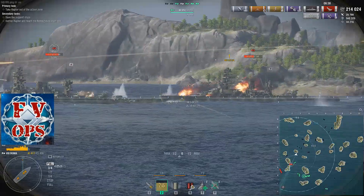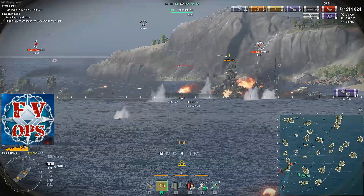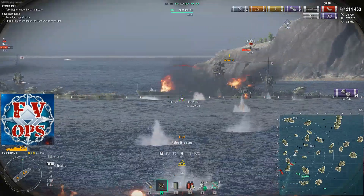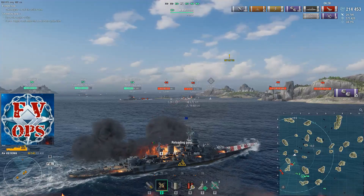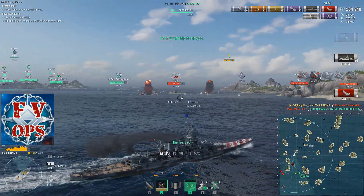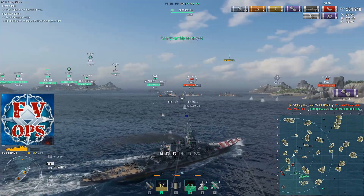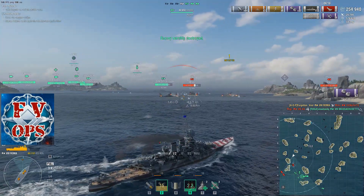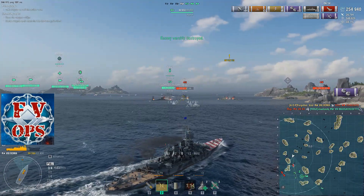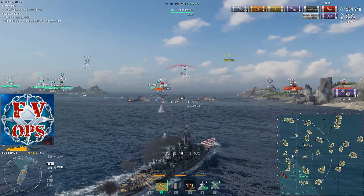I was looking to shoot the Ki first because the Ki has torpedoes and you shouldn't be that close to it — the Massachusetts is about to learn why you don't get close to a Ki. But instead of going for the Ki, since it has an Amagi-style turtleback, I went for the Nagato because I know I can get citadels on it. As you saw, we got several citadels and sank it, whereas on the Ki I would not have been able to do that.